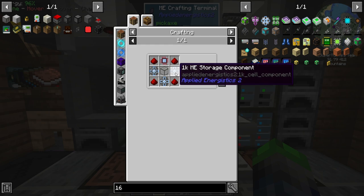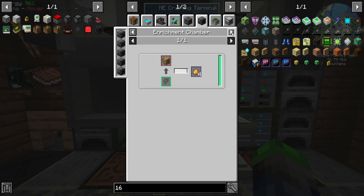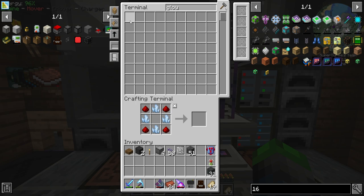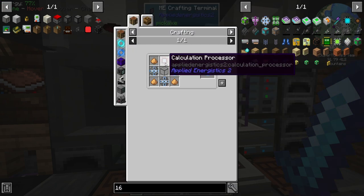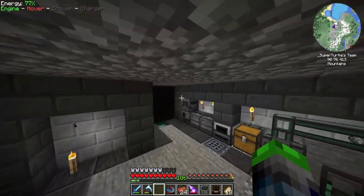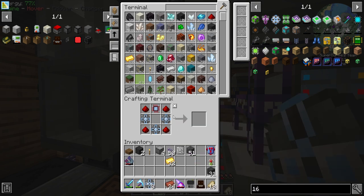We got a whole bunch of calculation processors made up so we can go ahead and make a few 16k drives. But I just realized the error of my ways - I don't have any more glowstone. My quarry in the nether doesn't seem to be getting glowstone. Picked up a little bit of glowstone so we should be able to make a few 16ks, but we need to make some non-16ks too. I added a speed upgrade and we're getting iron now, which is good.